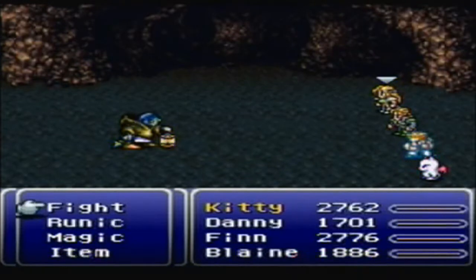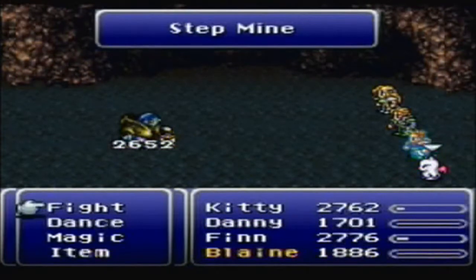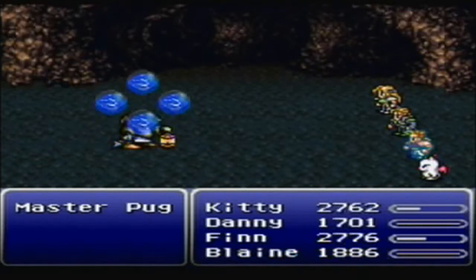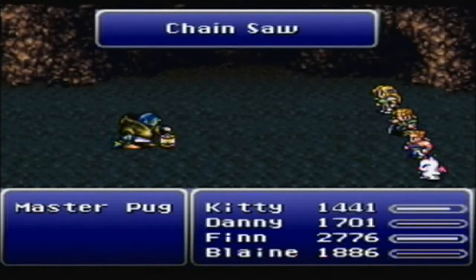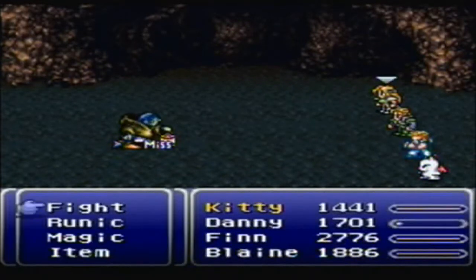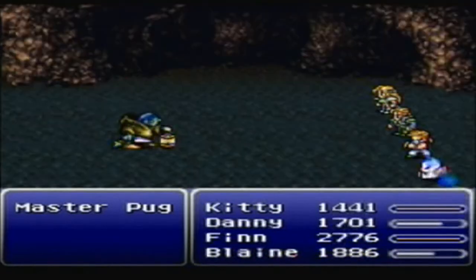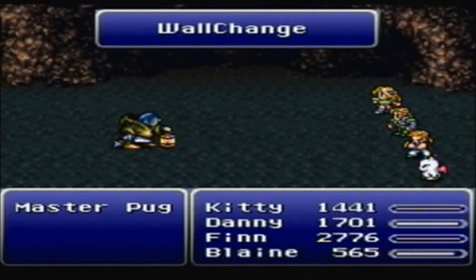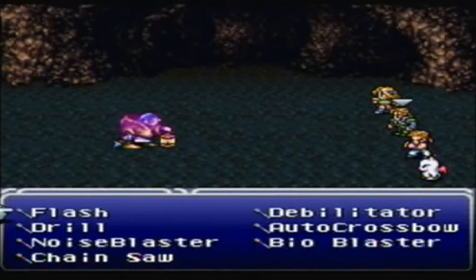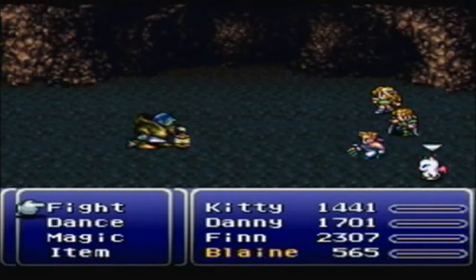I don't think he can run. Yeah, I do learn that I can't. And he is very, very powerful, but you're doing enough damage to be able to take him down fairly quick. I think he has only about 50,000 HP. Stepmine is a very dangerous ability — it does damage based on the number of steps you've taken. But this thing is not that hard. Unfortunately, if he does get close, he will do kind of an instant kill ability on you, but you can easily beat him before he gets close enough.